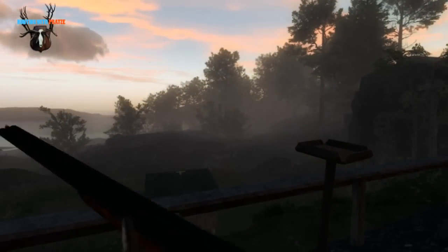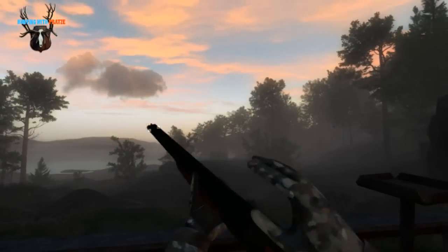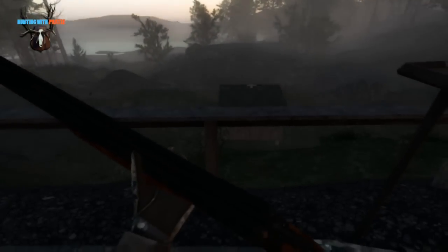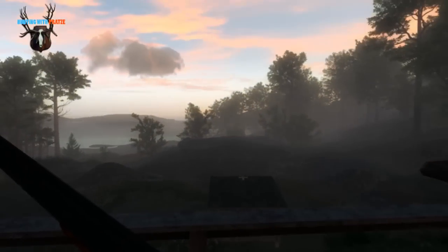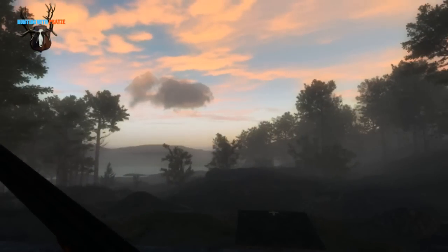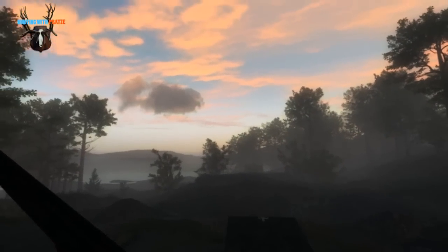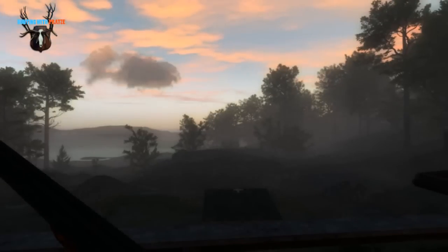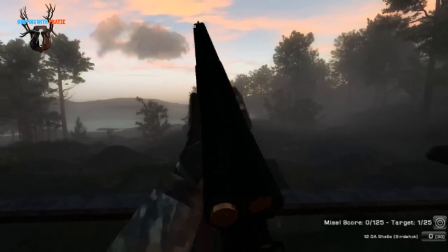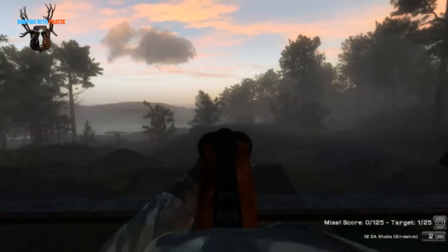Reload the gun first, and then by pressing T it will start to release two clays, and then we can actually practice a little bit. I really do need some practice.